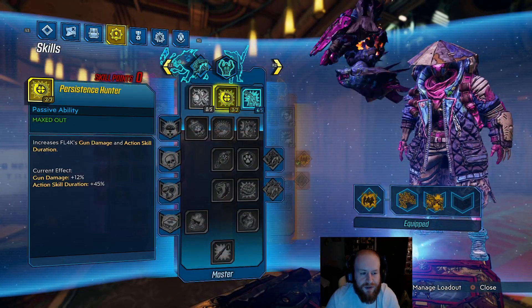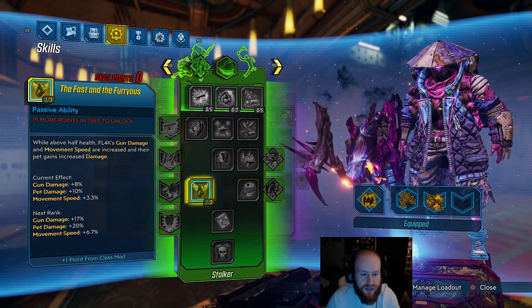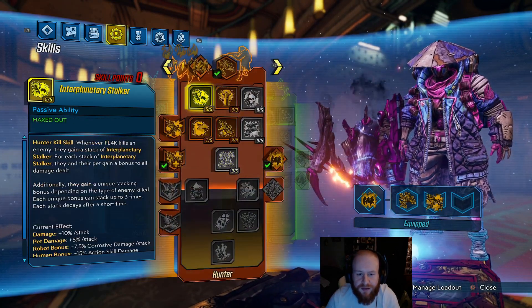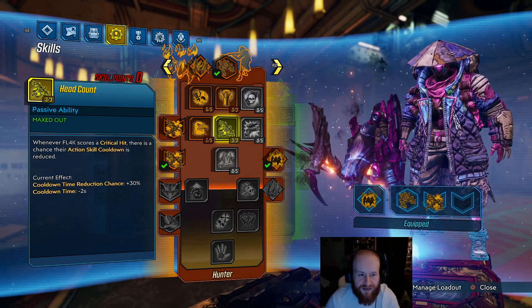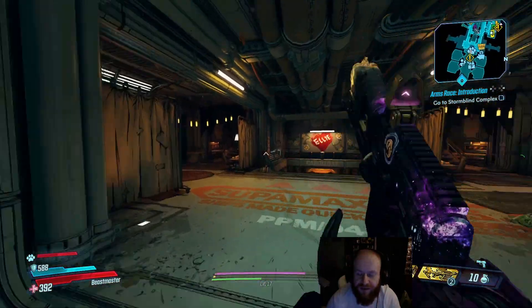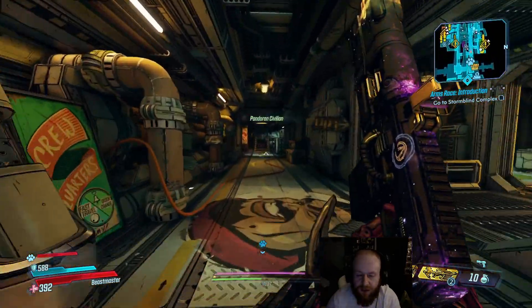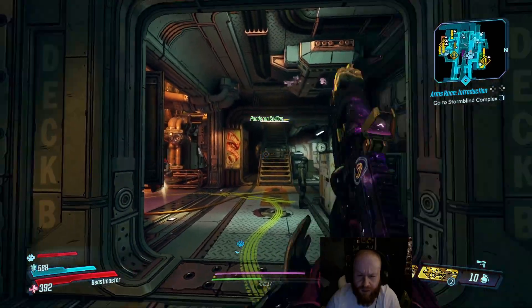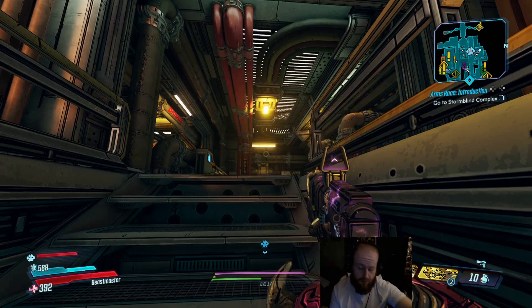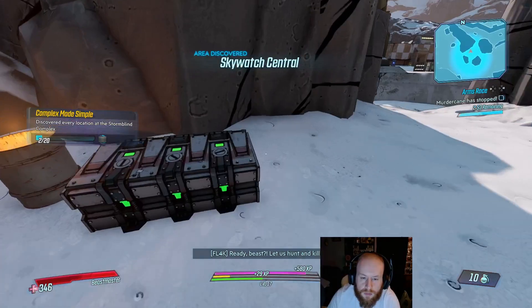Currently we have a few skills in the blue tree and one point in Fast and Furious, and we're also speccing down the red tree because we're primarily focusing on Rack Attack. What we're going to be doing today is hop over to Arms Race and try to get a Firefly, and then we're going to the area with Katagawa Ball so we can kill Dinklebot and get a Lucian's Call.